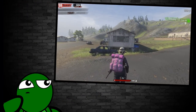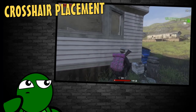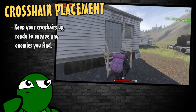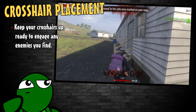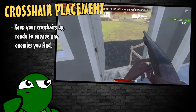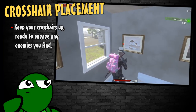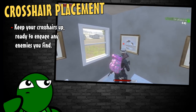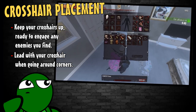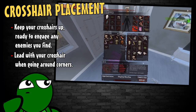Now imagine this: you are playing H1Z1 standing outside a trailer and you feel there may be somebody inside, so you go take a look. It is very important to remember where you hold your crosshair, especially in close quarters, so you can react as quickly as possible without having to move your mouse. As demonstrated here, I had good mouse placement and barely had to move my mouse to get the kill. Always lead with your crosshair when going around corners and keep your sights up so you can engage enemies that much quicker.